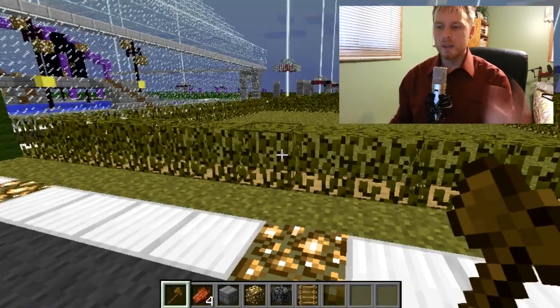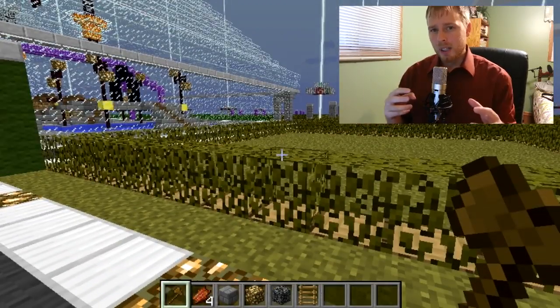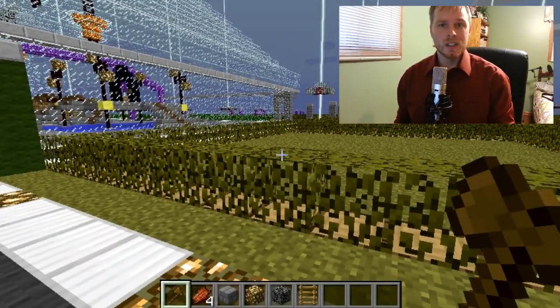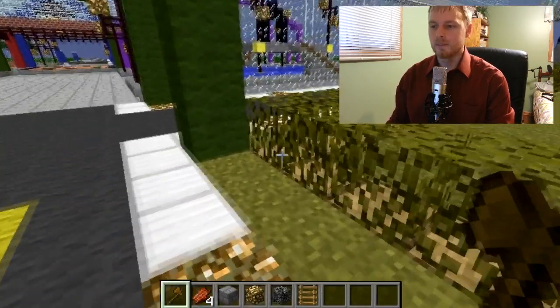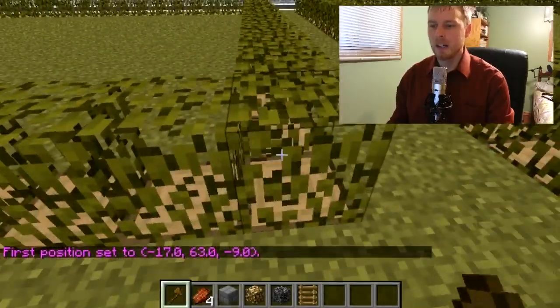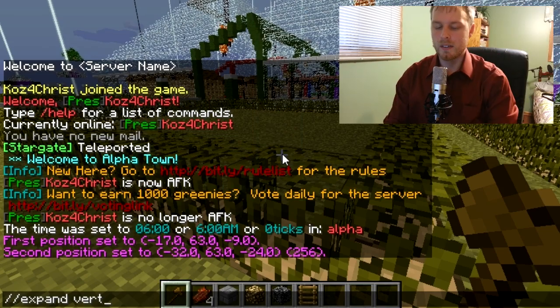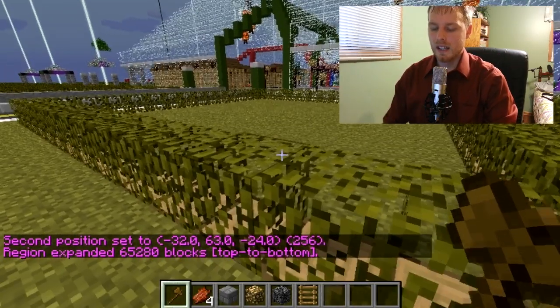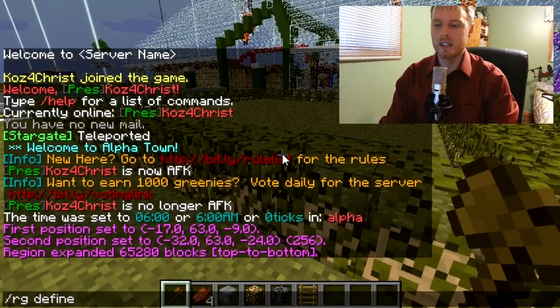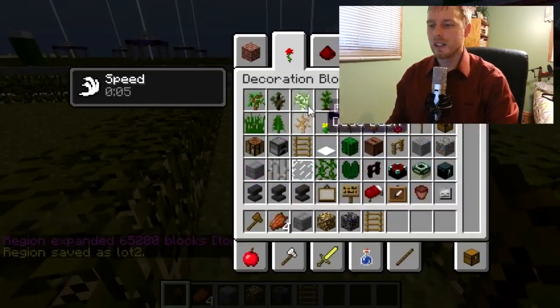All right, here we are in my world. Simple Region Market relies heavily on WorldGuard — if you don't have WorldGuard installed it'll tell you when you start up. I'm here at one of the regions I want my players to be able to buy. I select the region, go 'expand vert' to extend it from bedrock to sky, and then define the region: 'define lot two'. Now we've got the region defined as lot two.